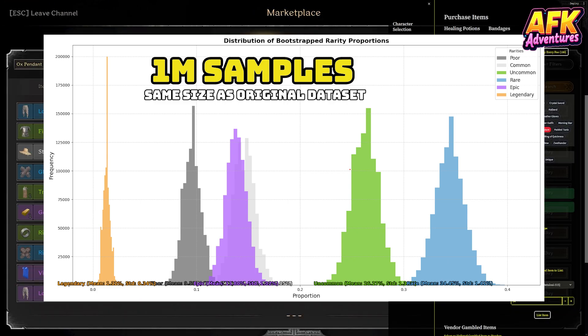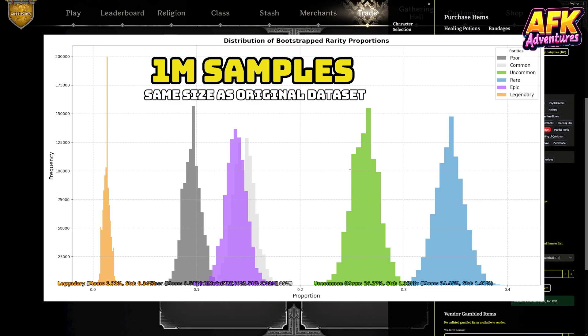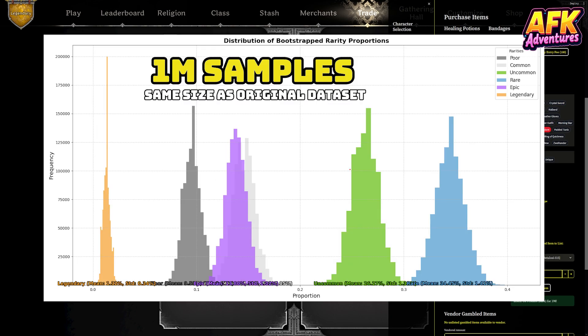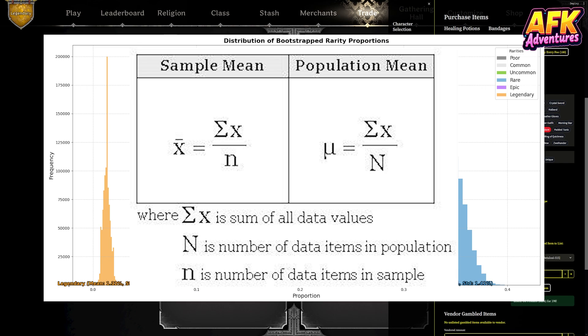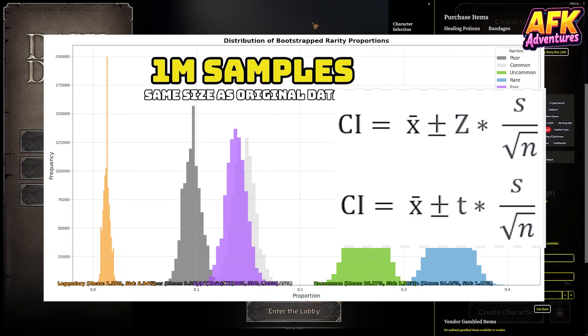The law of large numbers says that the more we repeat an experiment, the closer our estimates get to the true value. By doing this enough times, the distribution of each item's rarity percentage ends up looking like a normal distribution, thanks to the law of large numbers. And that's what lets us apply frequentist statistics, like calculating means and confidence intervals, because the results cluster around the true probability.